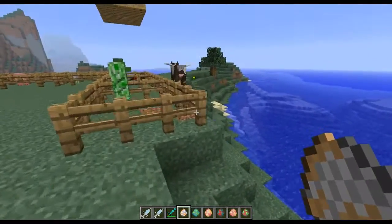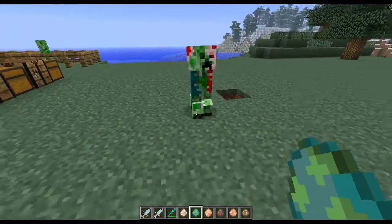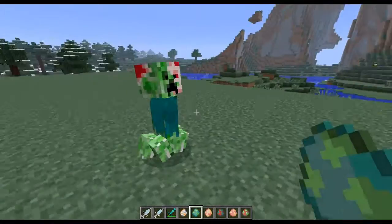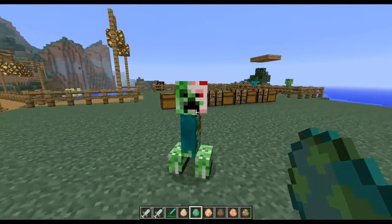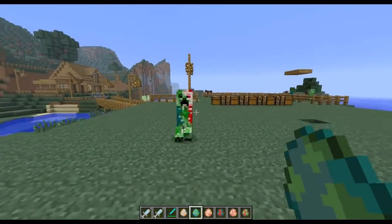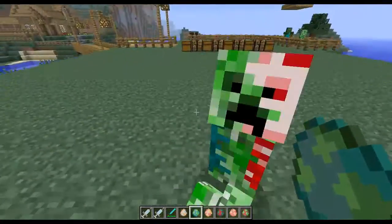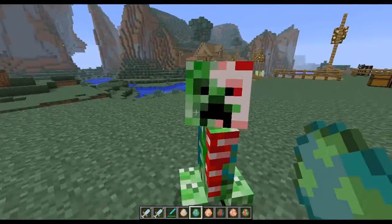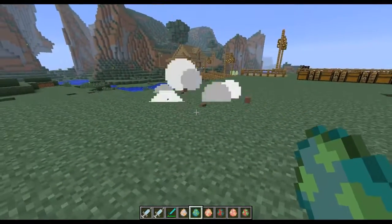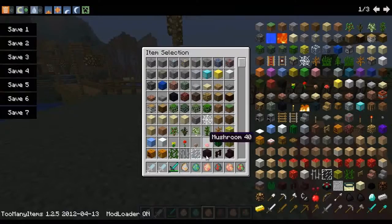Next up is the zombie creeper. There's a bug with this one — if I punch him he follows me, but if I punch him again he blows up. Apparently that's a bug and it will be fixed in further updates.